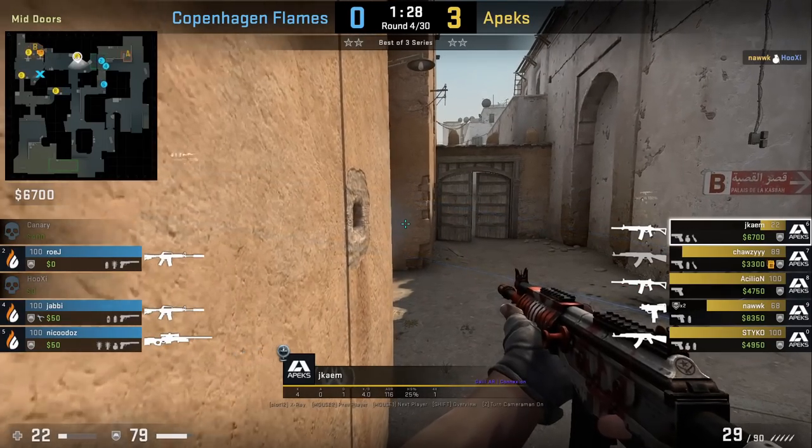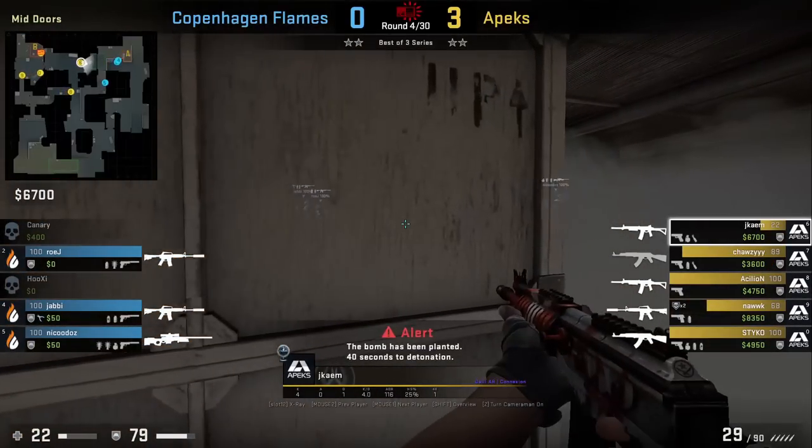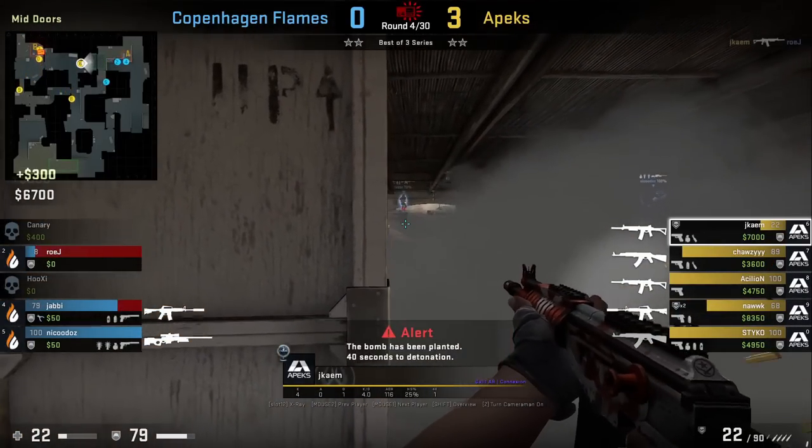Apex goes mid to B and flames are going to save. The CT smoke is still up and Jaycom jumps on top of the box to peek CT and A, getting a frag onto Roy and almost getting another.